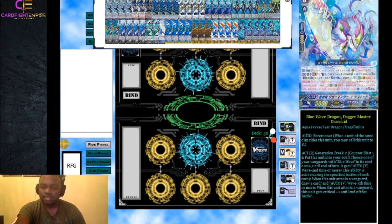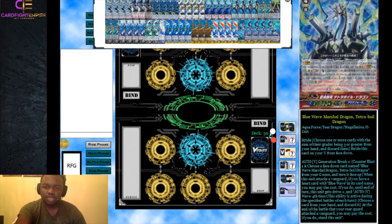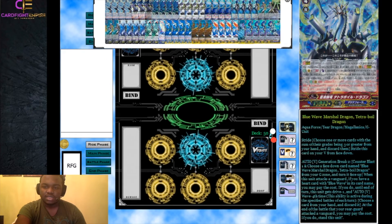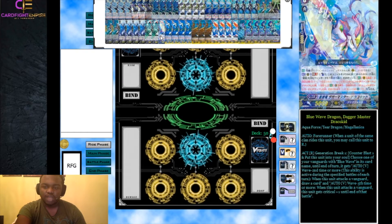We have one Blue Wave Dragon Dagger Master Draco Kid. It's amazing — an additional version of Brutal Trooper. You counter blast 1, put it into your soul, choose one of your vanguards with Blue Wave in its name, and until end of turn it gets two abilities: Wave second time or more — when your unit attacks a vanguard you draw a card; and Wave fifth time or more — when this unit attacks a vanguard it gets plus one critical. Use this combined with Tetra Boil Dragon since it's a restander.